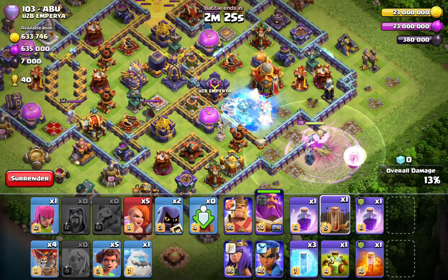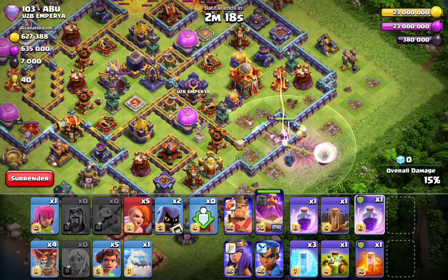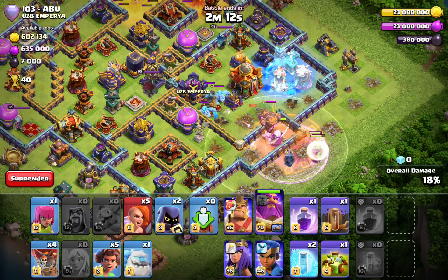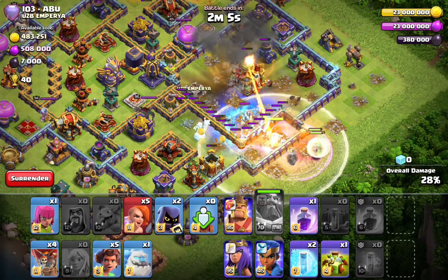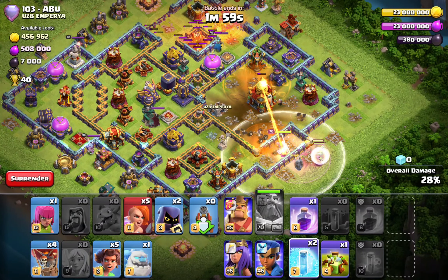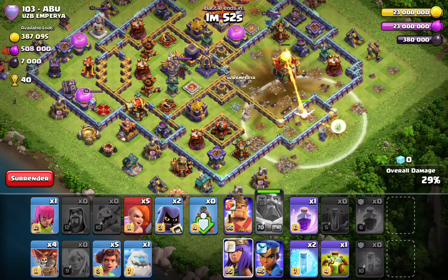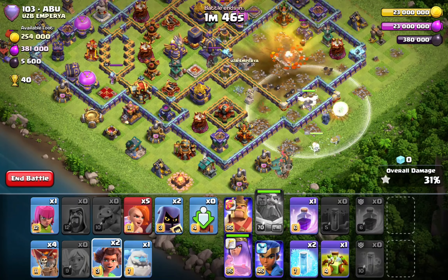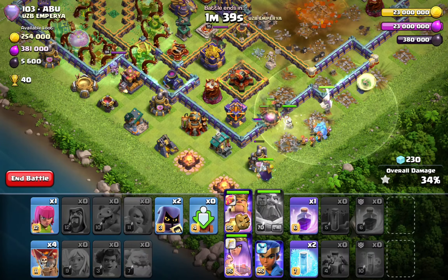I'm warden walking into two single infernos — it doesn't matter, these spells you're not gonna use with your army because your army is so strong when they dive into the base. I use the rage and freeze already, then on another single inferno I use another rage, freeze, and poison to kill the CC. At this point this is a warden charge — this base has no chance. We also had a flame flinger on the top side to take down the scattershot, making the back end easier.